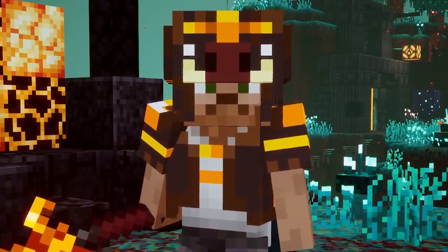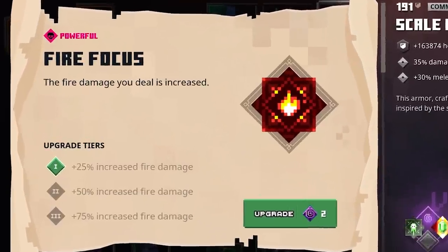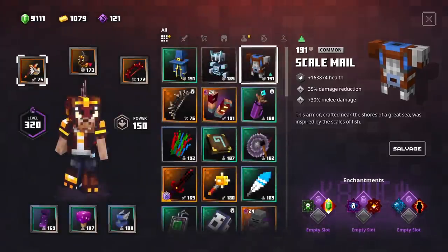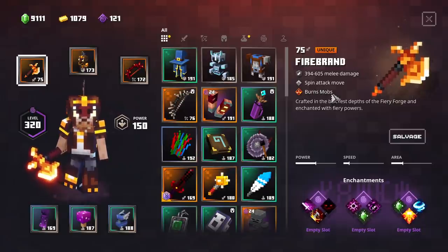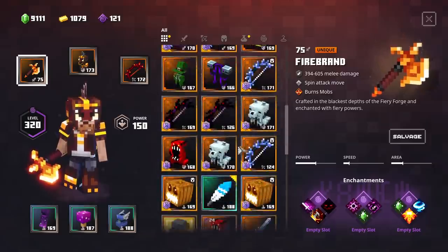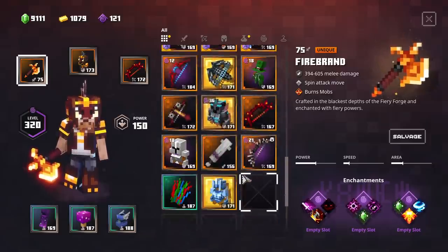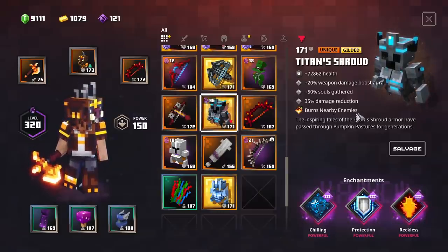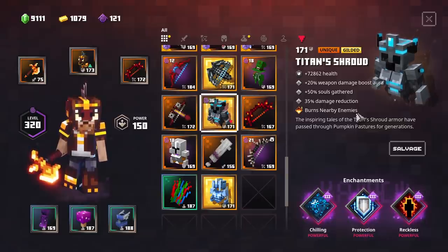Last is the Fire Focus: fire damage you deal is increased by plus 75% on the last tier. With a Fire Quiver this is going to be very interesting, and also with Exploding Arrows — there are so many things to try. We also have the Firebrand equipped right now, which burns mobs. And if you get your hands on a Gilded Enchantment at Tier 3, combined with the Titan's Shroud burning nearby enemies at a strong level, it's going to be pretty insane.